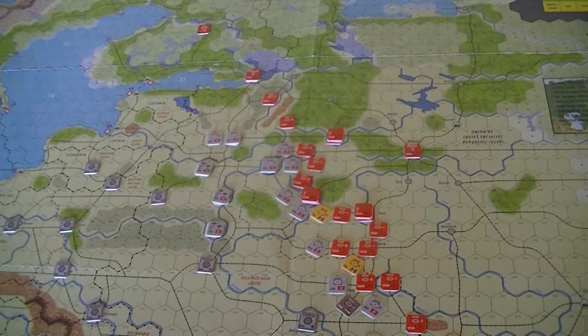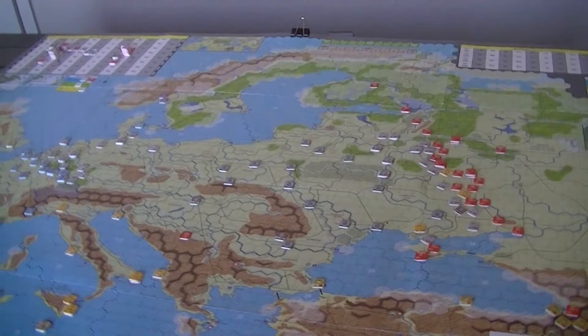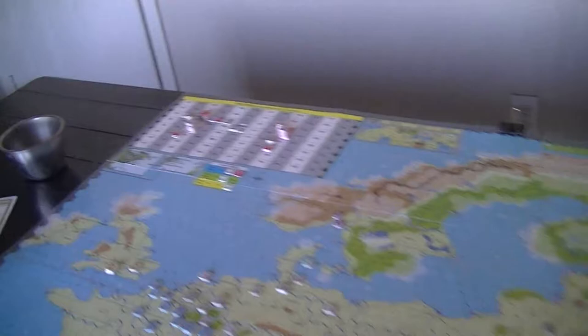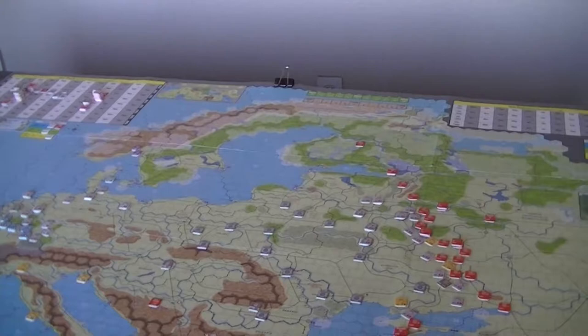So if I had done my airstrike here, maybe moved one of these planes down into that area to do the paradrop, that would actually have been probably a wiser move. Because I'm running out of time — we've got the Allies about ready to come in. We don't know which way the die rolls are going to go, but they're coming in pretty soon. I really got to get this cleaned up by then.